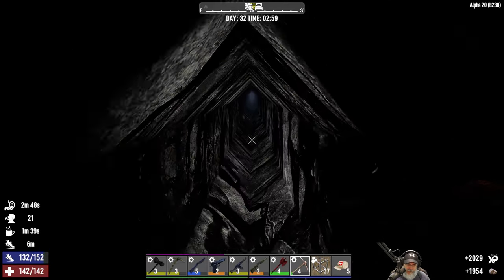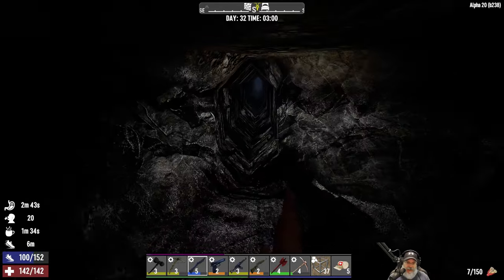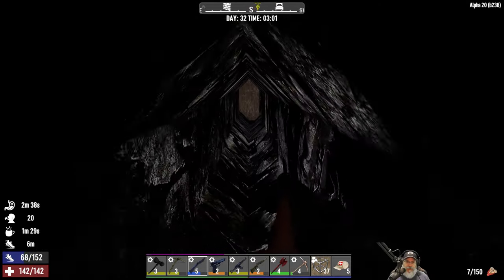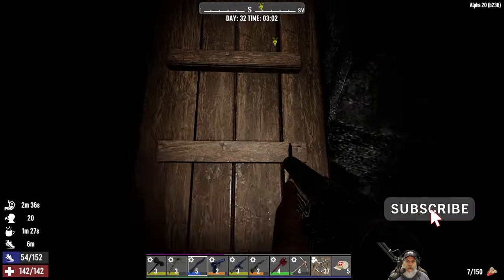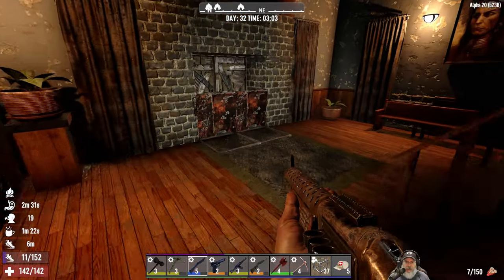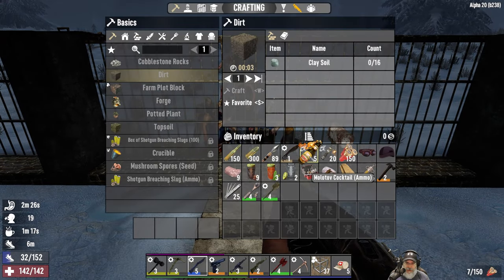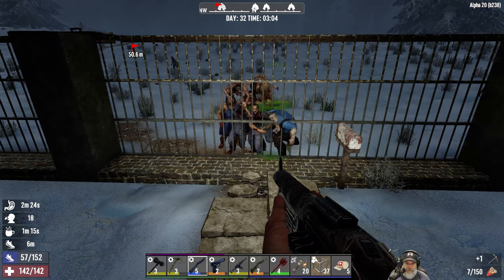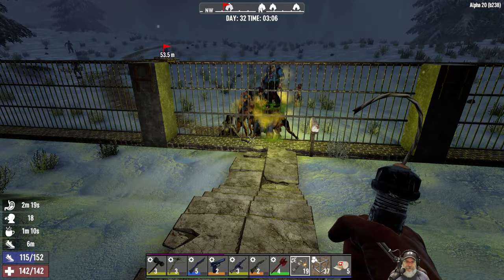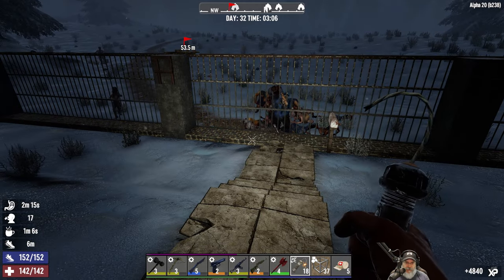So what we're going to do is run back over here and see if we can deal with these guys through our fence. My goodness, this is the first screamer I've had at the base, but I have been running a lot of stuff. Let's put our explosives to work here - fortunately everything works through the bar.